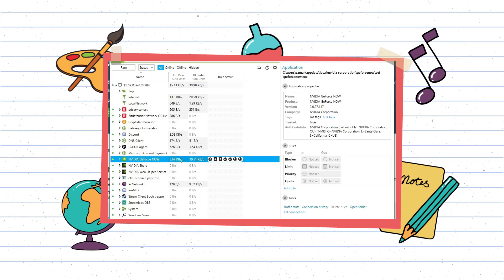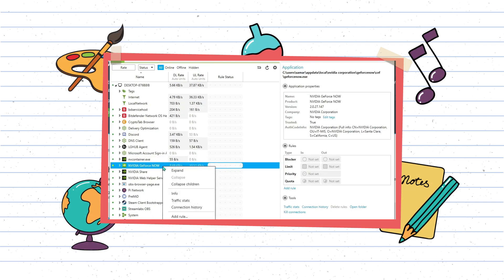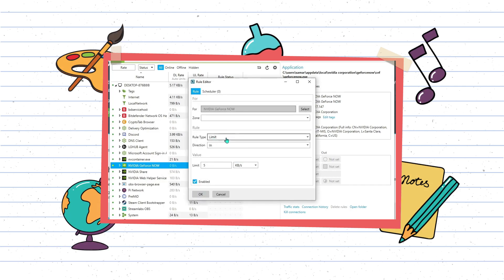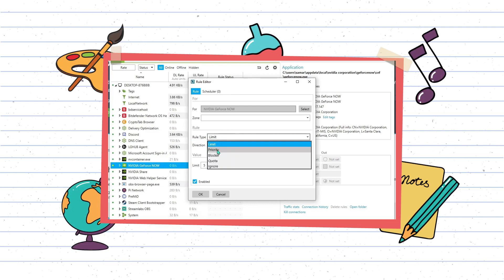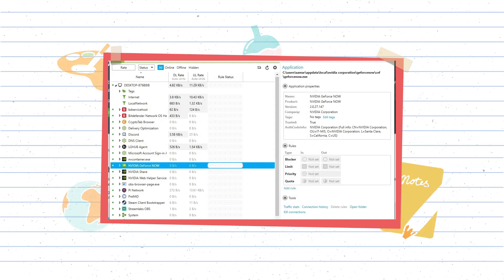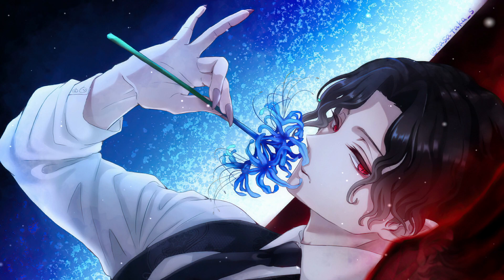Using Net Limiter is pretty simple. All you have to do is find GeForce Now while opening the app, then right-click on it. Once you right-click, all you have to do is hit 'Add Rule.' From there, go to Priority and put the priority on High, then hit OK and you are good to go.